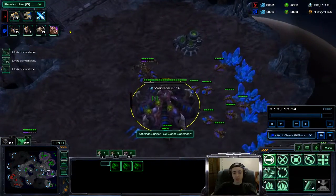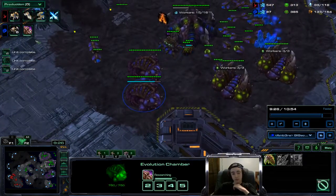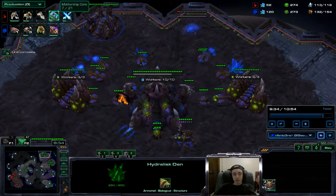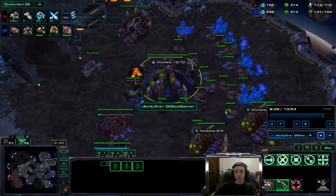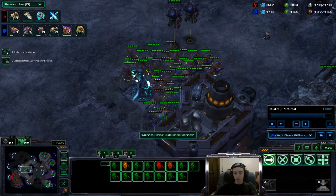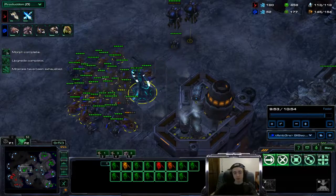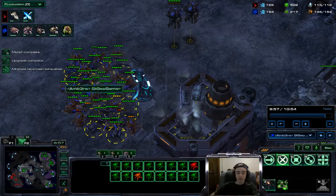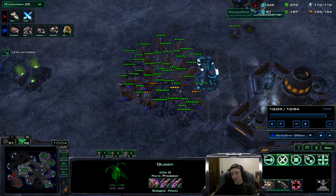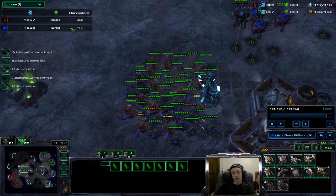If you look at the production tab, we're just going to have constant troops flowing in - roaches, hydras, zerglings. Plus two armor is almost done. He's going for plus three weapons but I don't even let him get that far. He got his charge zealots and another mothership core, but just the constant flow, keeping injects going, having good economy - I threw down a fourth hatchery. Look at all these hydras: one, two, three, four, five, six, seven, eight groups - that's about sixteen or seventeen hydras, sixteen roaches, and a ton of zerglings as cannon fodder. My income is flowing in constantly, I have more than him.